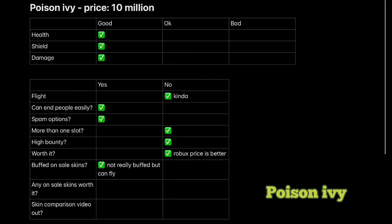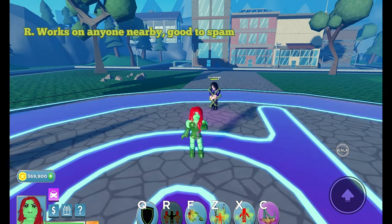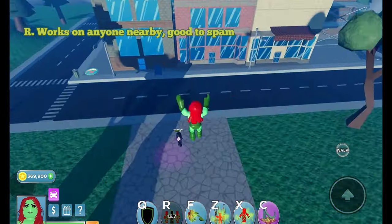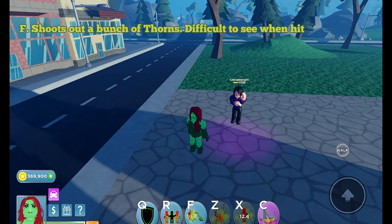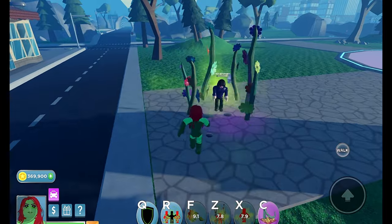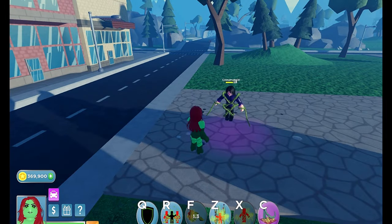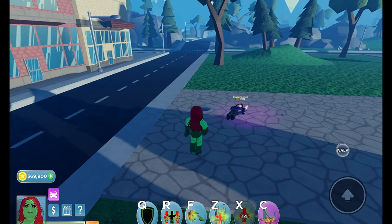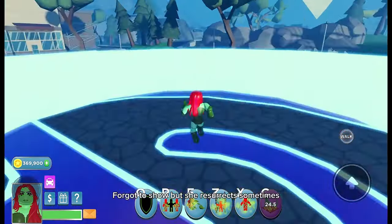Poison Ivy. She has flight. R works on anyone nearby — good to spam. F shoots out a bunch of thorns — difficult to see when hit. Z: while using this you can use F or bolts on them. X is similar to R but only works on the person you click on. Alt works on anyone nearby. She also resurrects sometimes.